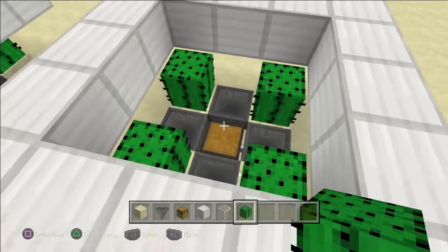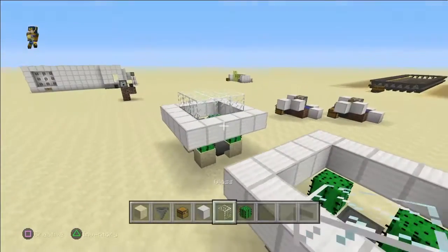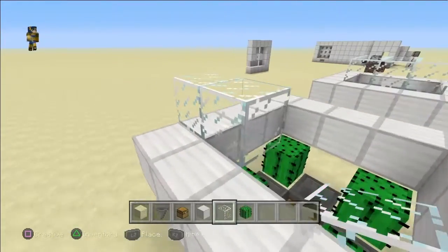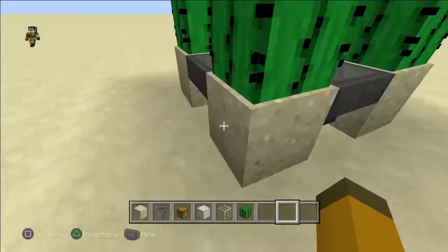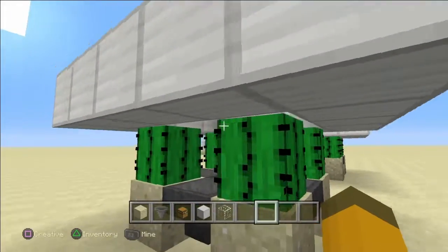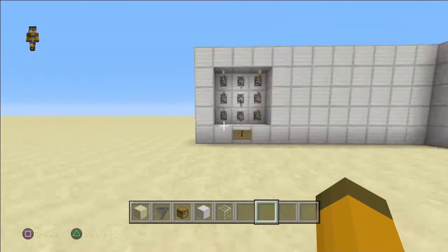Now you just need to place your cactus on the sand blocks and you should be good to go. I can't place another one right next to it, but if it grows just wait. I'm gonna put some glass over it — that one definitely works because as you can see we have plenty of cactus. After a long time of waiting I now have two stacks and six cactus. That's the completely automatic cactus farm with absolutely no redstone.